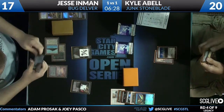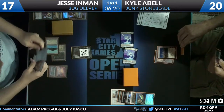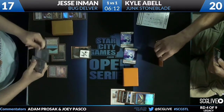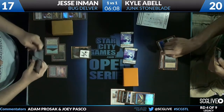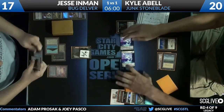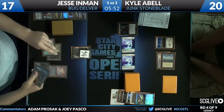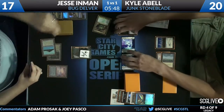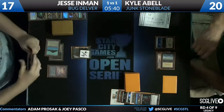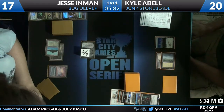Kyle did draw into a land but has no access to green, so Abrupt Decay is a dead card. An Abrupt Decay would be ideal and his Tarmogoyf is huge. In addition to all the standard card types — land, instant, sorcery, creature — there is a Planeswalker with Liliana of the Veil, an Artifact with Sword of Feast and Famine, a second Dark Confidant hiding in the shadows, and a Golgari Charm from Jesse Inman. A little showboating — Kyle gives Jesse the high five for the Golgari Charm, and I think he deserves it.